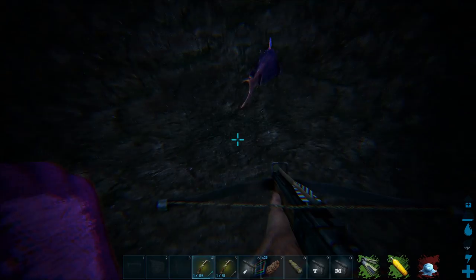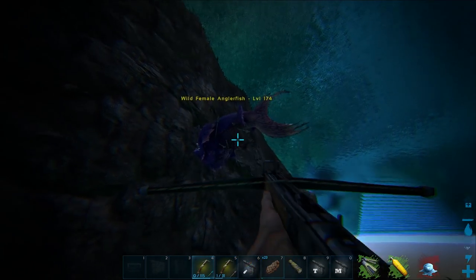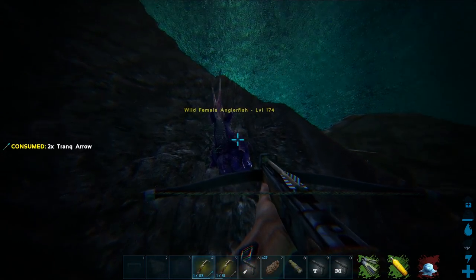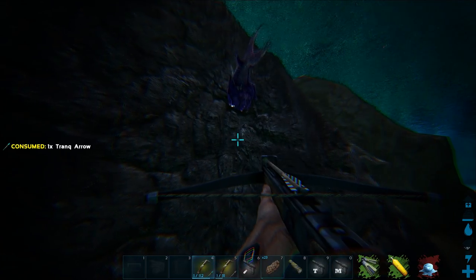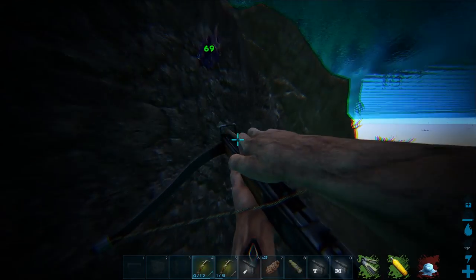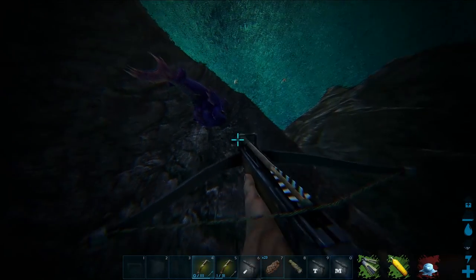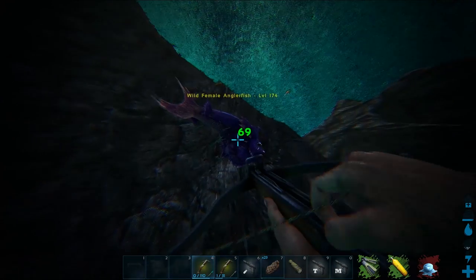We've got to get in and build the breeding pens at some point — that's gonna be a project soon, because I do want to get into more breeding of the underwater creatures. We'll probably need more water pens too because I want to do more taming — I want to get mosas, tusos, all of them pretty soon. He's like pink or something — you can see that, pretty cool.